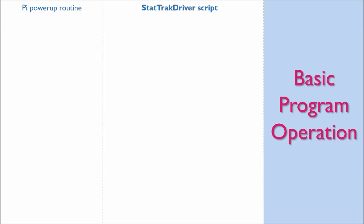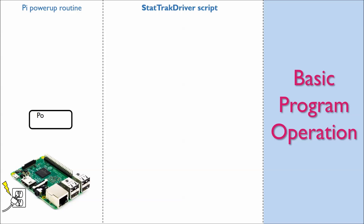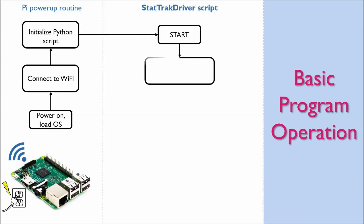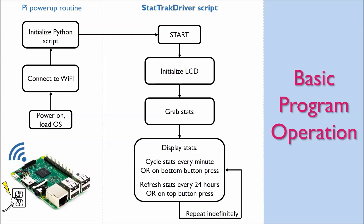I'll start with explaining the basic program operation before diving into the details. The Pi is configured to automatically run my stat tracking script on power-up. When it is plugged into a wall outlet or some other power source, it loads the operating system, connects to my WiFi network, and starts running my Python script. The script starts by initializing the LCD and grabbing stats from my Steam profile page. It then displays the stats on the LCD, cycling through the stats once every minute or when the bottom button is pressed, and refreshing the stats once every 24 hours or when the top button is pressed. This process loops indefinitely.